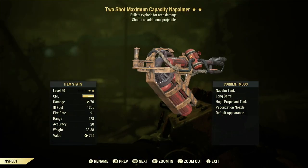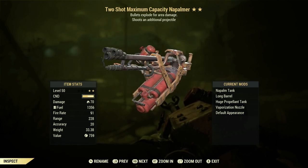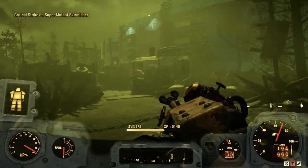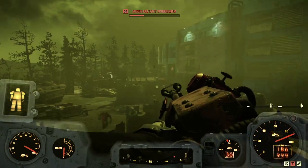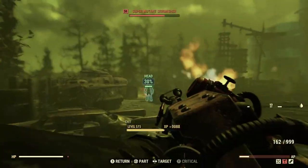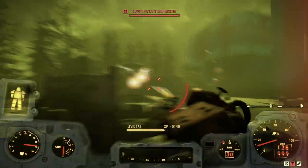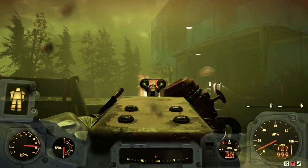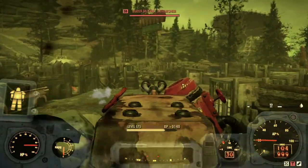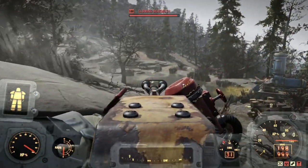Next legacy on the list is the two-shot explosive Napalmer, otherwise known as the two-shot explosive flamer. This is one of my favorites — I'm a bit of a pyromaniac. It does a crazy amount of damage, works great in VATs, and has amazing range. Look at that range — insane, they don't stand a chance. It's also super good in PvP, and if you have an explosive anti-armor one you will be slaying.